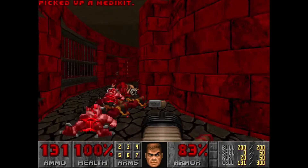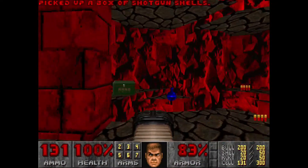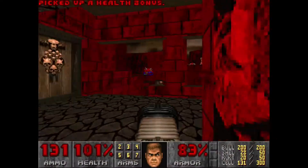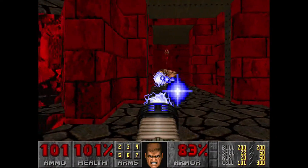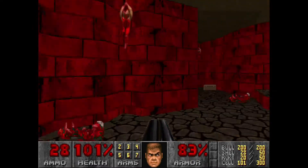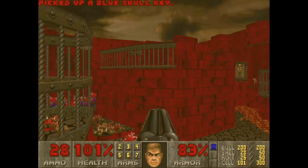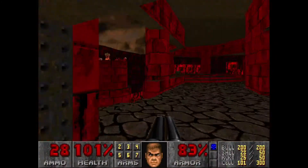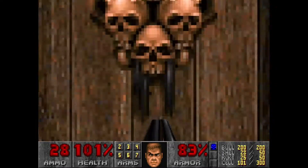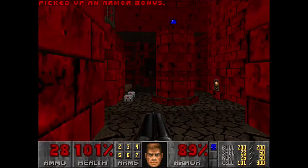I'm going to go ahead and grab this, and yes, we're going to grab those shells. Don't worry about those imps — we'll get them later. Then grab these and just go ahead and spray about 30 into this guy. That actually killed him. Then grab the blue key here. We're not going to go in the bottom one — we're going to go in the top one right over here. I don't think it creates any crazy significance, but it's just easier that way.